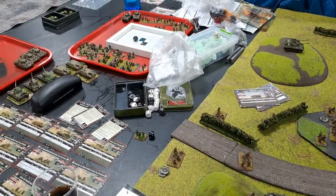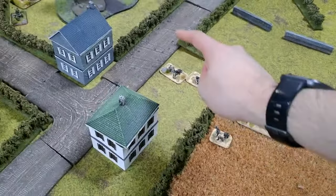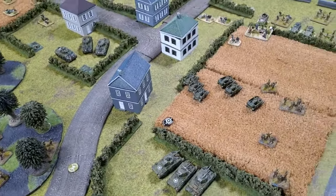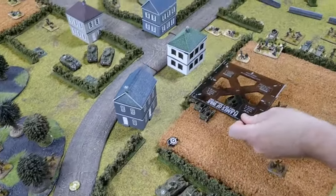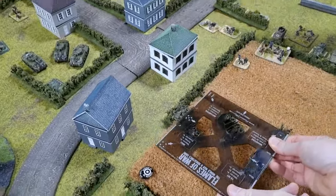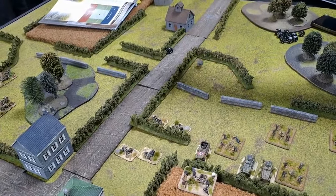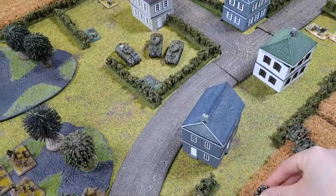SS Turn 3 movement: Scout cars move to contest the objective. The 8cm mortars terrain-dash over to support. Shooting: 12cm mortars try to range in again. Final attempt — no hits that matter. The Pak 40 fires at the remaining tank. The 8cm mortars try their final ranging attempt — hitting on sixes. No hits on the UCs.